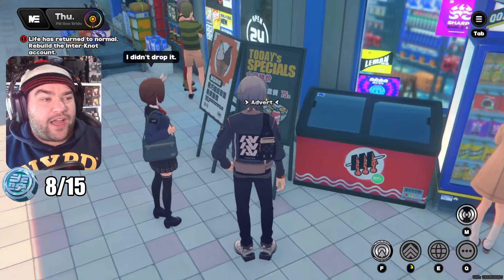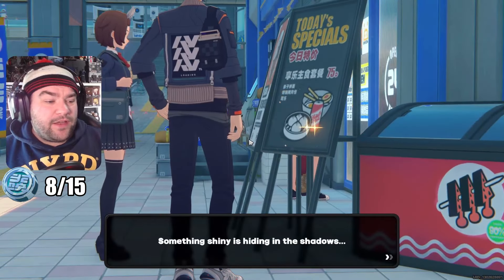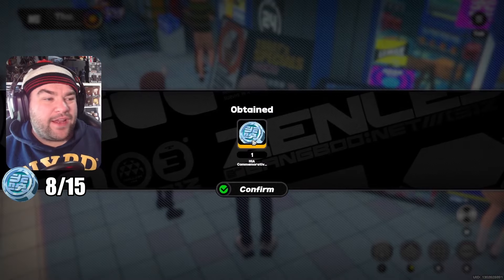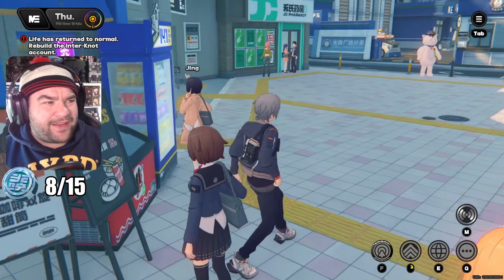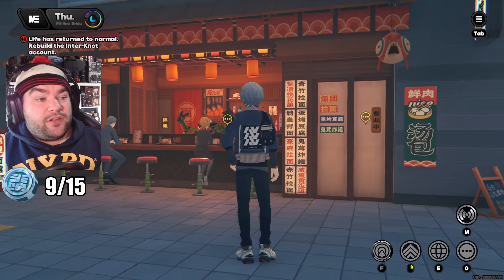Because it's actually spawned in for us, we can just walk over here. There's an advert in front of the 141 Convenience Store — something shiny is hiding in the shadows, a newly minted coin. How new can it really be if it's a commemorative coin? Doesn't make much sense unless it's a fake.